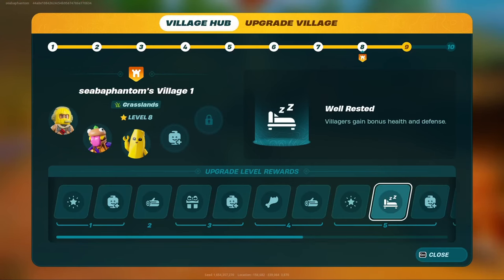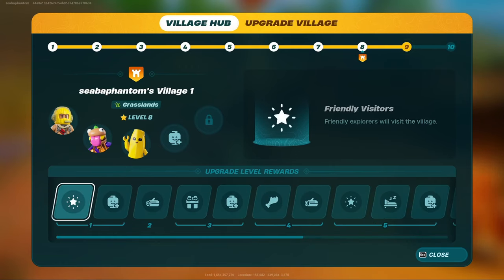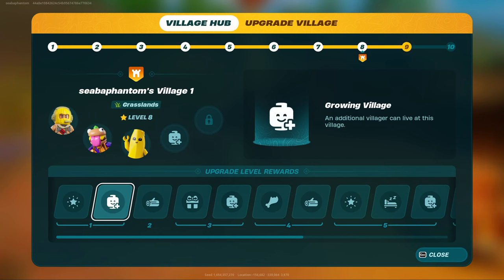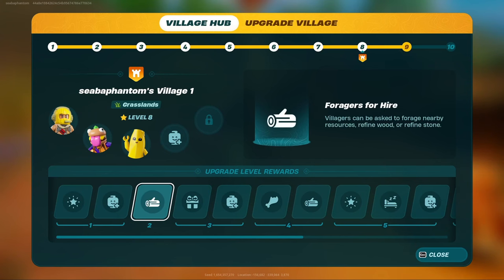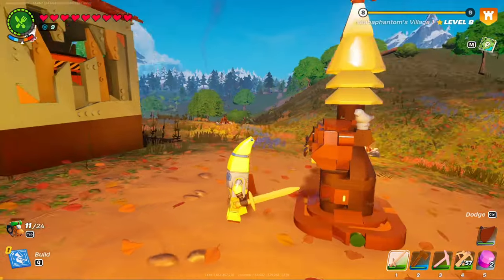The next tip is the village hub. Upgrade this as soon as possible because your residents can do tasks for you, and the higher leveled it is, the more residents you can hold so they can go do the gathering for you — which is highly recommended and I really enjoy that aspect of it.